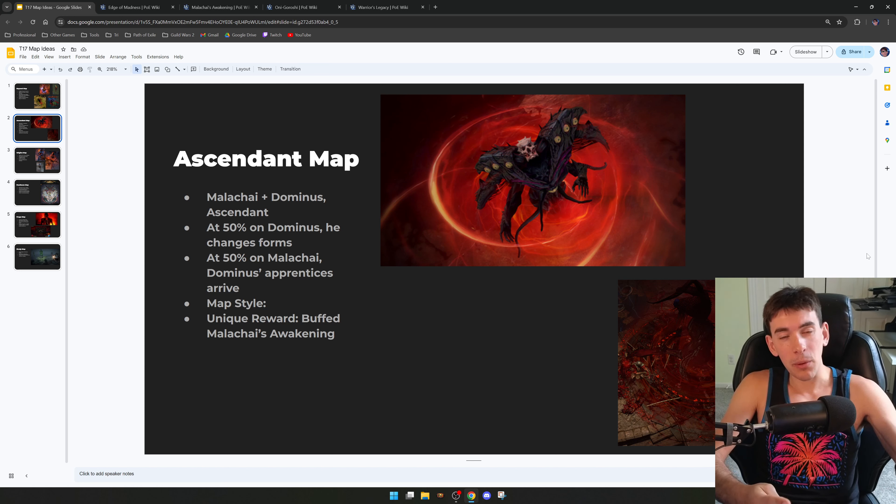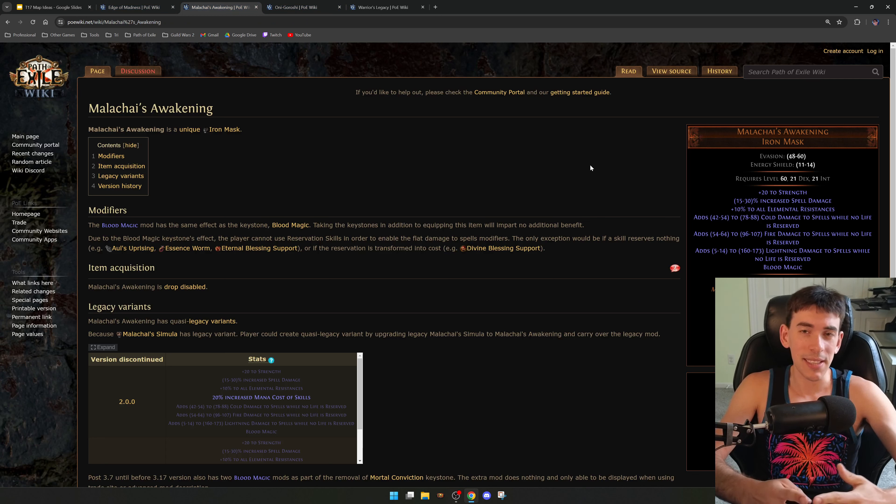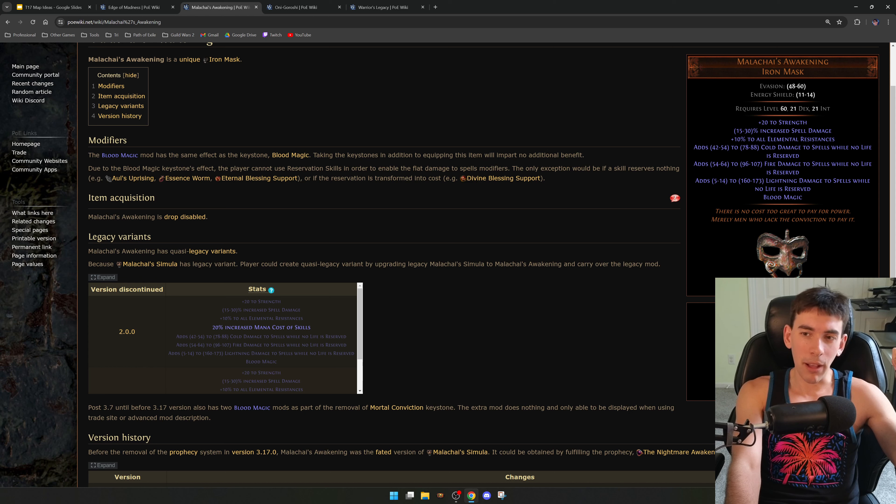You'd also get a buffed Edge of Madness. For those who don't know, the Edge of Madness is an etched greatsword that rewards stacking chaos damage, which is centered around what a lot of melee builds are currently doing — converting all their damage to chaos. With some buffs, I think this would be a viable option and a nice buff to that archetype. This item was also added in the original Beyond League back in 2012 or 2013, which is a great homage.